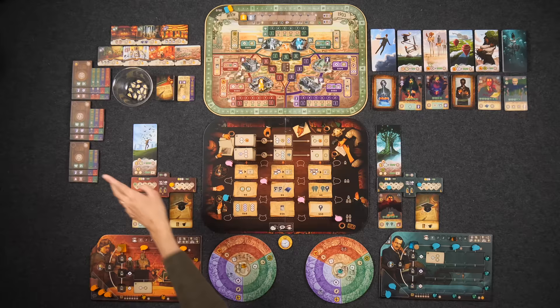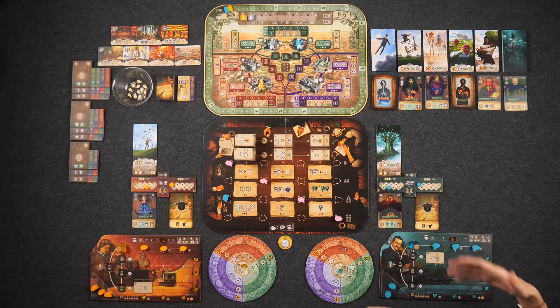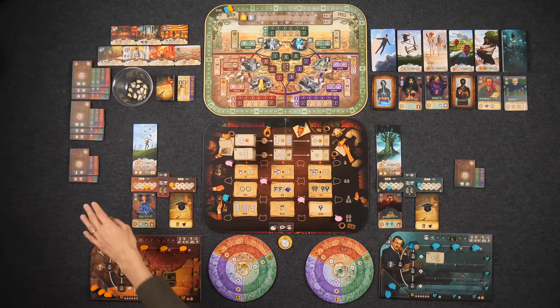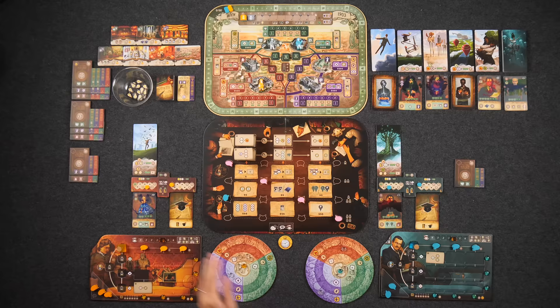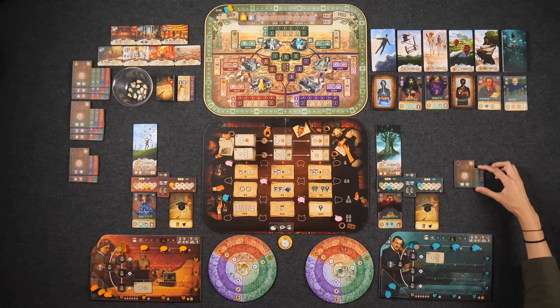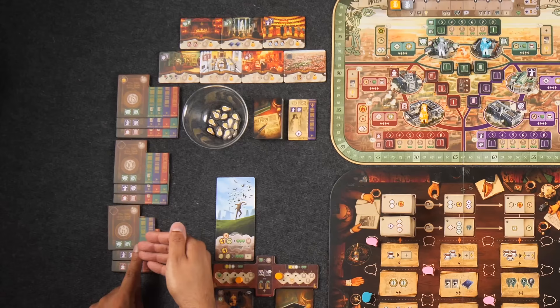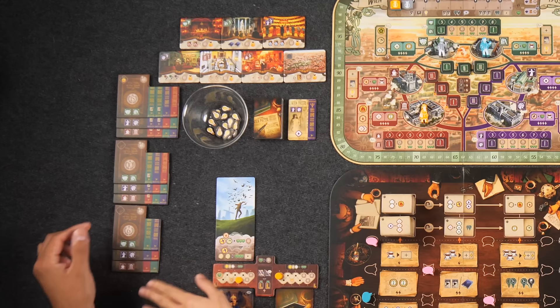When writing treatises, you can also borrow volumes from other players who have already completed one. For example, if I completed a treatise using a green and purple card and Naveen only has the red newspaper card, he can take the purple from mine and complete his treatise. For every newspaper card borrowed from you, you get two points. But you can never cite your own treatise to create one. When borrowing, you have to take from the outer layer working inwards.